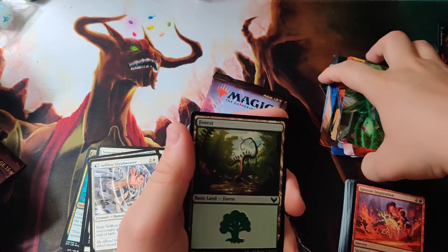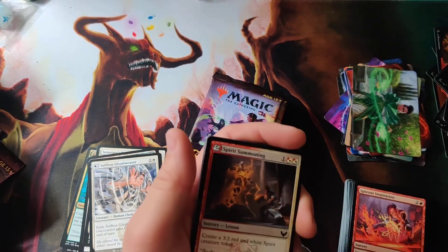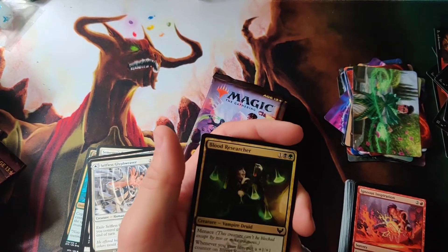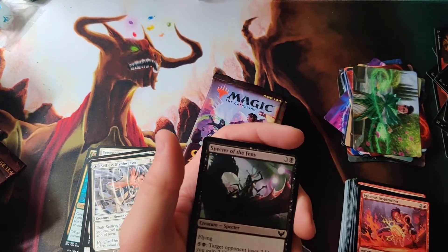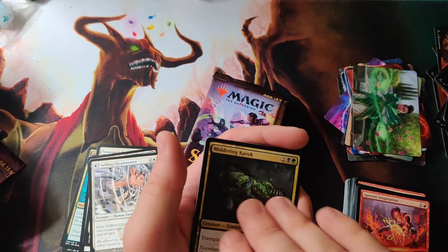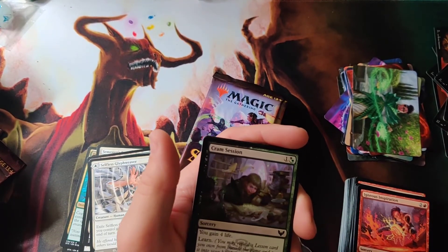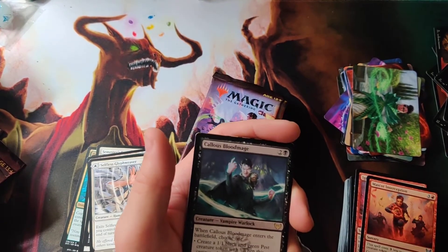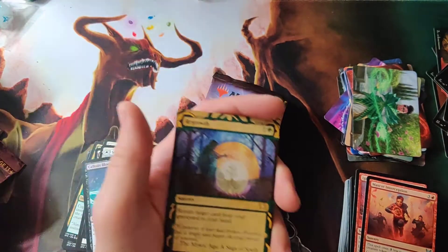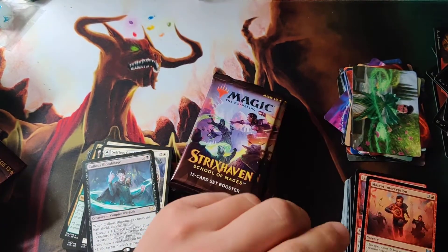Not sure if it's because this is actually the first time I've opened a set booster pack, let alone box. Spirit Summoning, Bloom Research, Blood Researcher, Specter of Fiends, Smoldering Karak, Professor Zumancy, Spine Karak, Cram Session, Mass Interception, Calus Blood Mage, Regrowth — not a bad card to get — and Honor Troll.